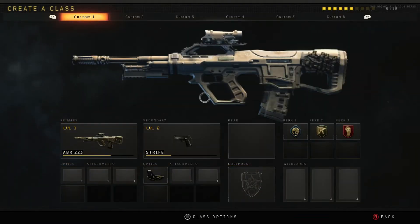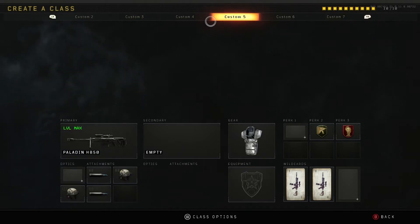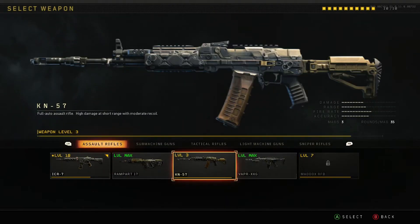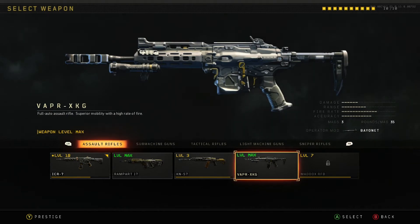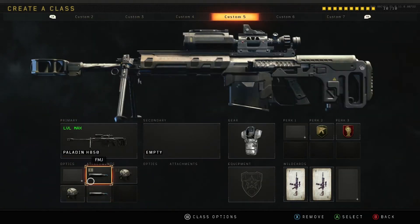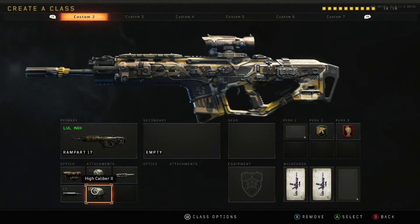Alright, so we're going to be doing the Rampart. I'm going to show you how I run my Rampart setup. Everybody's been using the Rampart, the ICR, or the VaporXKG — all three of those weapons do a crazy amount of damage.